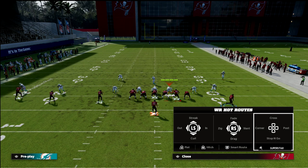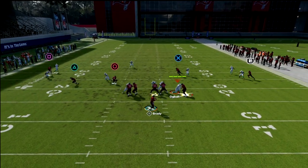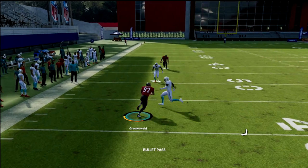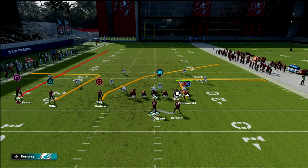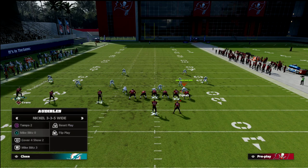The more they try to get aggressive with coverage, the more it becomes problematic for them because you still have the tight end and running back coming deep over the middle. There's no one guarding the crosser, and that's how the zone gets broken down — you're attacking the zone at four different levels simultaneously, which is really, really effective.